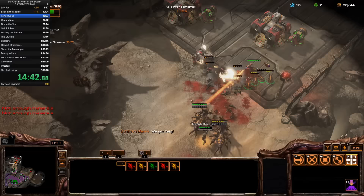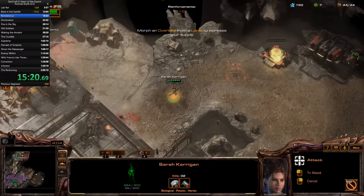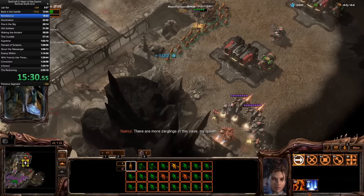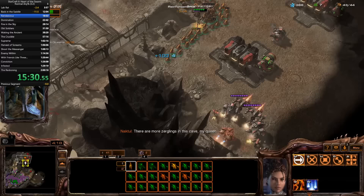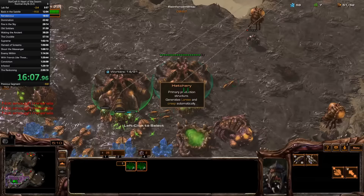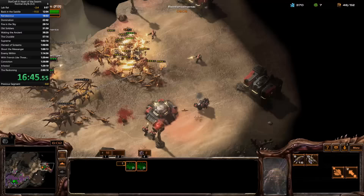The outpost is the first scary part. My army is still rather small, and I need to keep the losses to a minimum, otherwise I won't be able to efficiently clear later. After the outpost falls comes the first optimization I made to the run. Unlike Wings of Liberty, where I copied the world record as best I could, I've made a good number of optimizations in Heart of the Swarm. Other runners were clearing the north base first, saving the last cave of Zerglings for later. Instead, I forced myself awkwardly south and grabbed the reinforcements ASAP. My losses are high, but I believe the cost of getting the Zerglings early and an extra queen is really worth it.